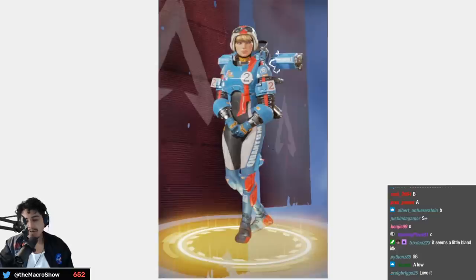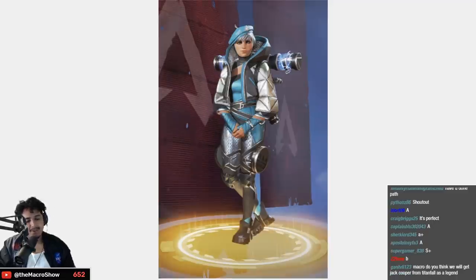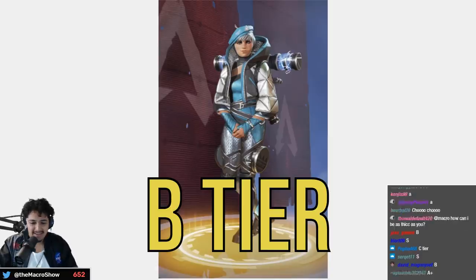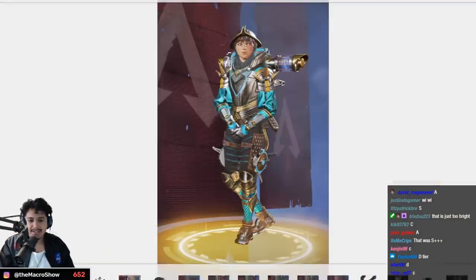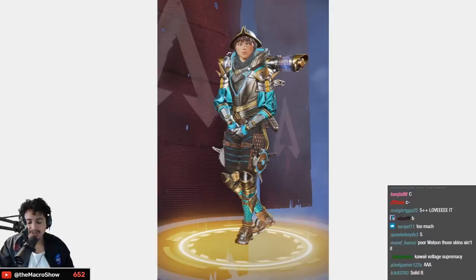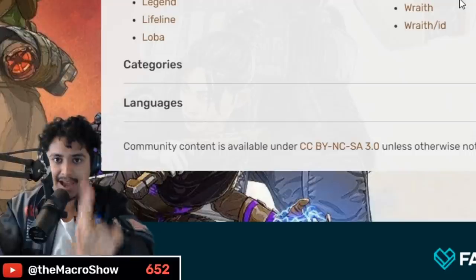Nothing's really sparking that S tier joy. Wired for Speed makes her look like Thomas the Tank Engine — funny but otherwise very okay — B tier. Too much going on — B tier. No step down — B tier. The Chaos Conductor — I don't love it, too much going on — high B tier.